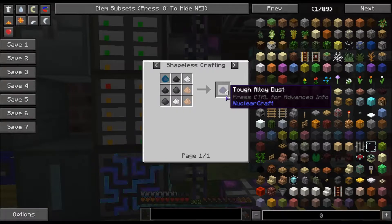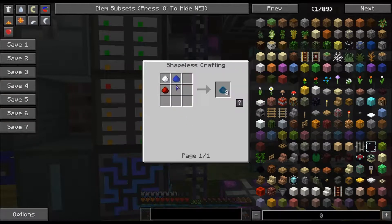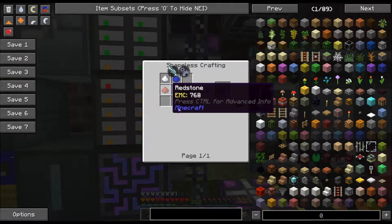You cannot make the ingots and then crush them into dust at this time — there's no recipe for that. I need to mention it to Shadow Wake, or he might see it in this video and add that. The universal reactant is sugar, crushed lapis, and redstone.